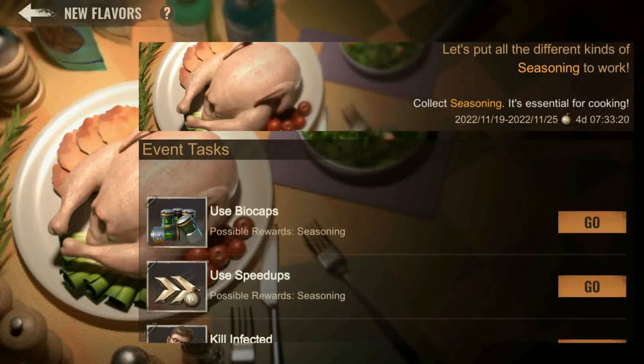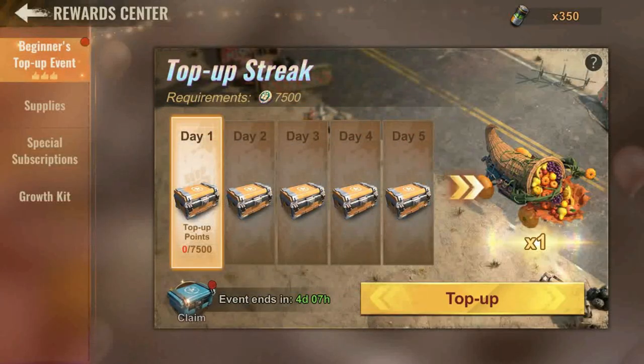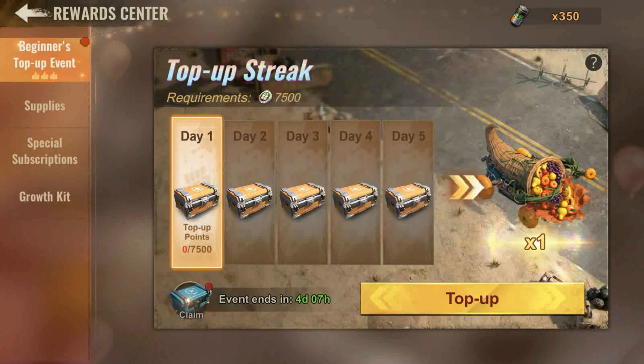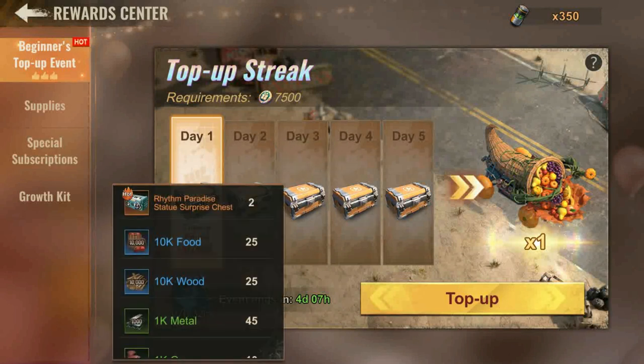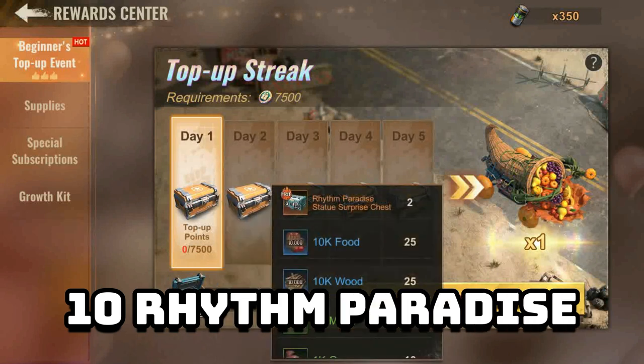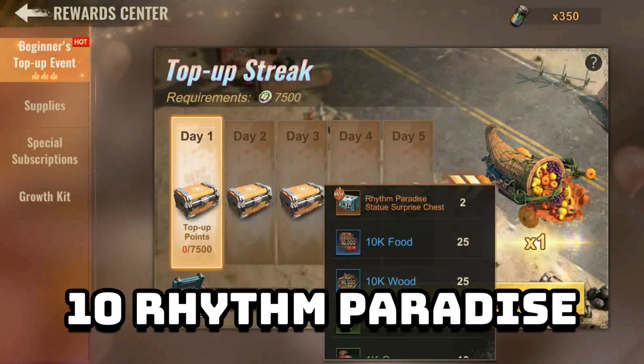Finally, if you're feeling in a good mood you may like to grab the beautiful Harvest March skin. You need to purchase 7500 biocaps worth of quality flying top-ups across the five days. March skins are pretty useless in State of Survival, so unless you want a cosmetic march skin, play smart and don't buy more than what you need.